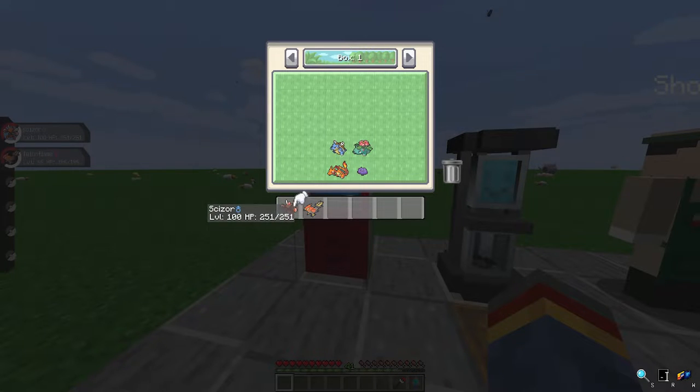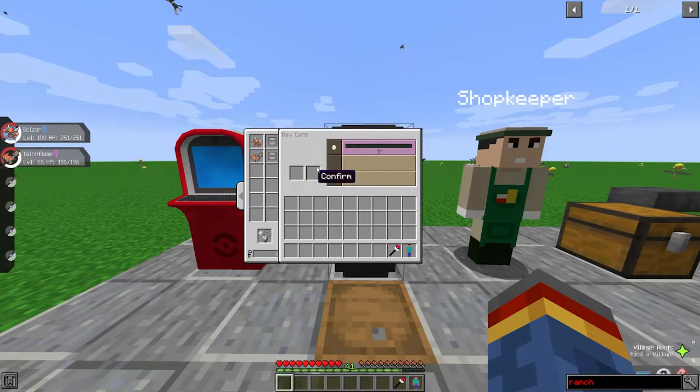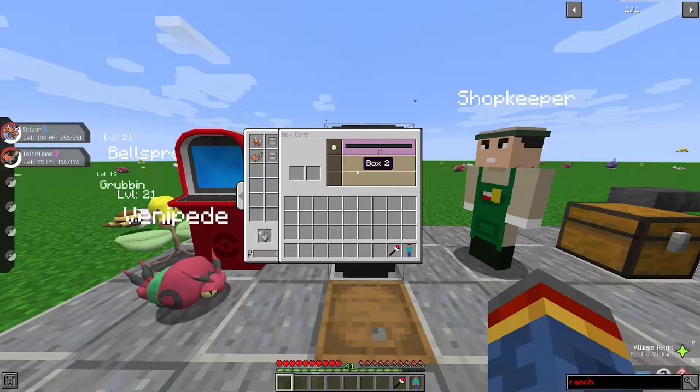There are also three boxes, so you can do three different eggs at a time, which is great. You could just do three water Pokémon if you wanted to get a bunch of different Squirtles to breed for IVs, or Eevees.